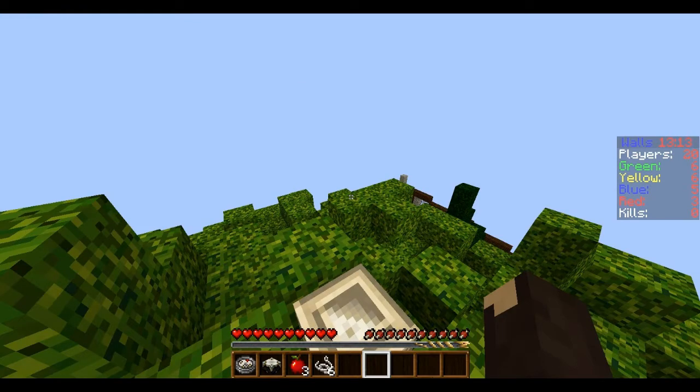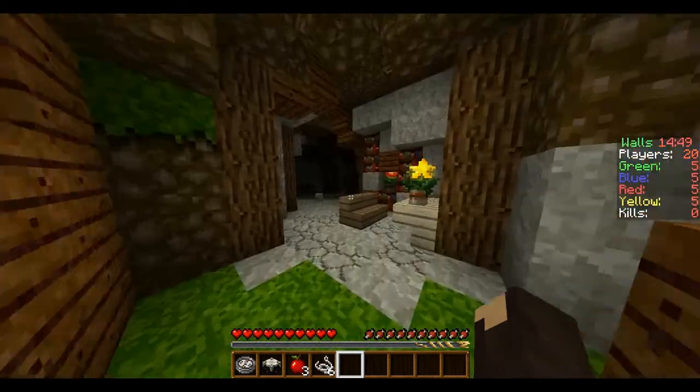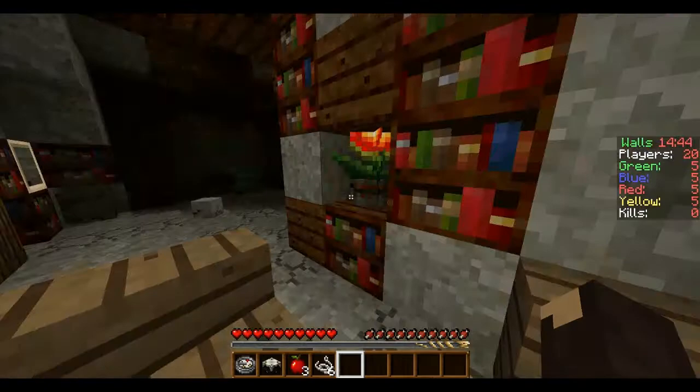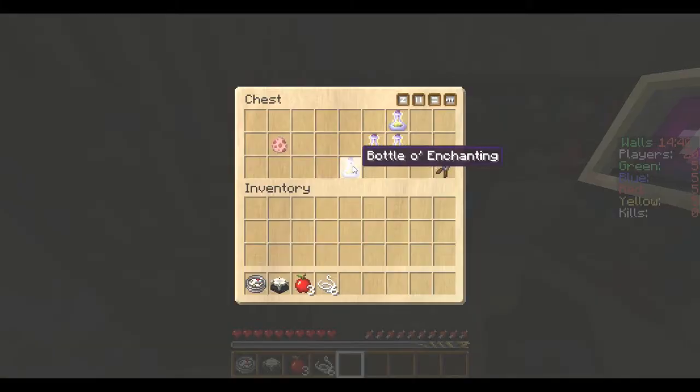The next place we'll be heading to is the cave. The cave can be found on the opposite side of the mountain. Once inside, the chest immediately to your right will have an enchanting book of Protection 1. Further inside the cave, you'll find another chest that has bottles of enchanting, a pig spawner, and some shears.